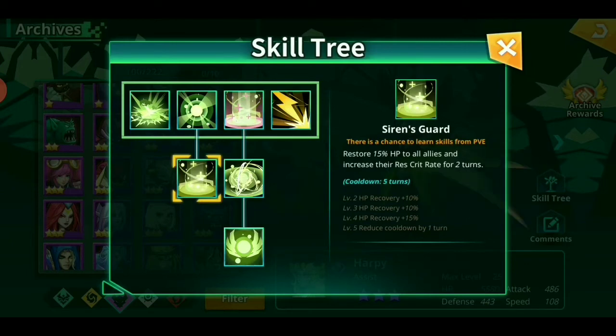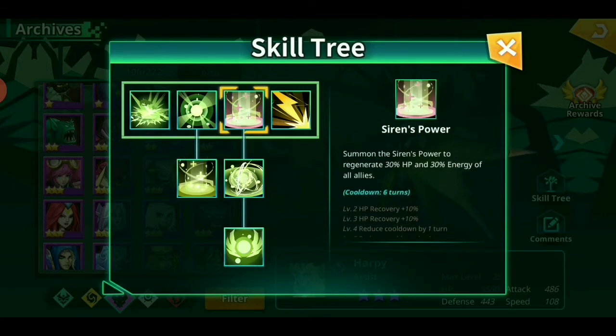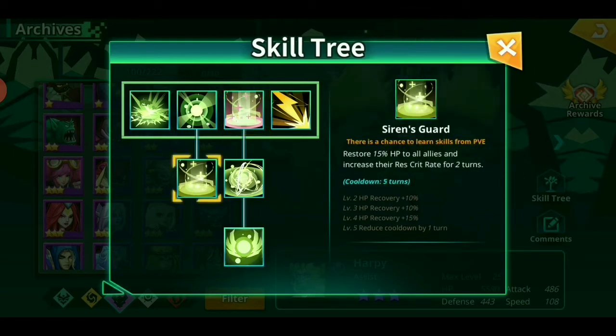With this one, you can just build her fast and survivable. She has a 15% AoE heal every 4 turns once you skill her up, and a 30% AoE heal every 4 turns — so it's 2 heals every 4 turns. This one comes with a pretty decent energy boost, and that one comes with a resist crit rate. That's both really good.